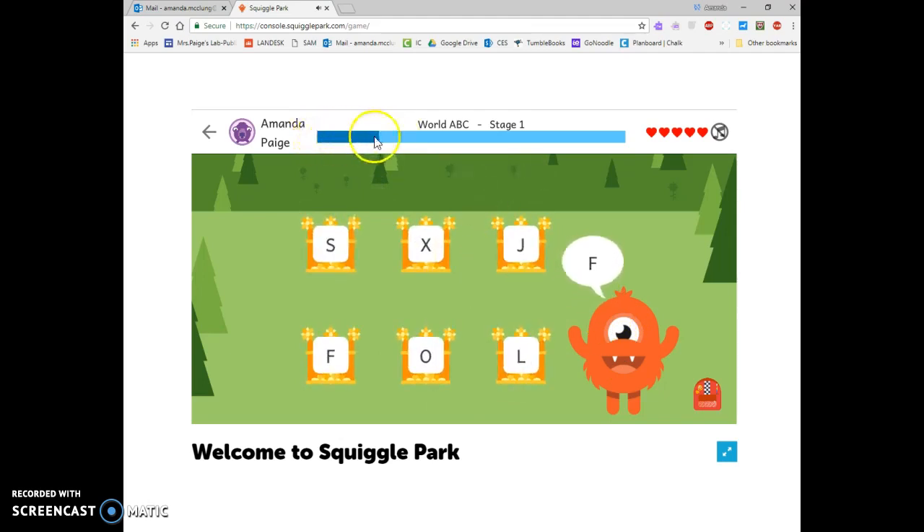You can also see my little bar up here started to go up. If I get it wrong though I lose a life. I've only got five hearts which are my lives. If I lose all of them I have to start the whole part of this game over again.